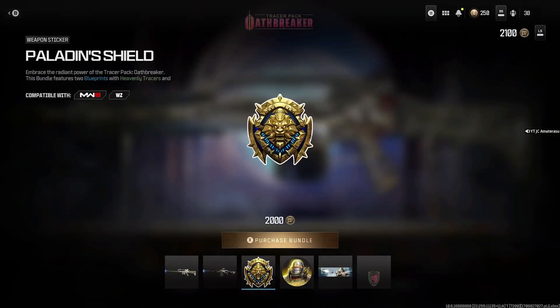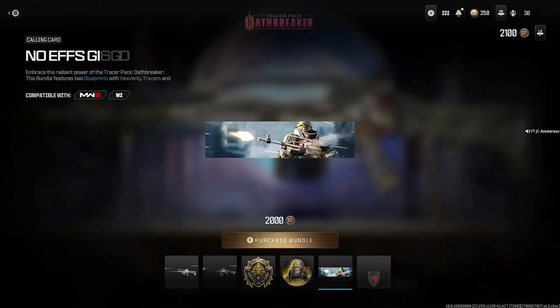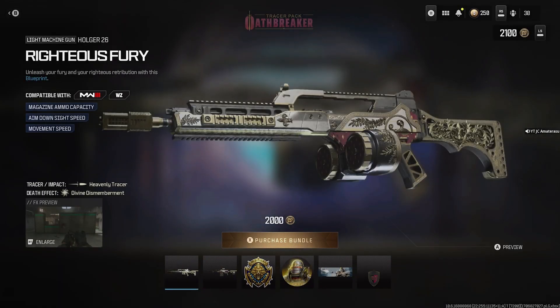The Pulemyot is looking beast too. Then you get the Paladin Shield weapon sticker, the Mighty Paladin emblem, the No F's Given calling card, and the Godly Protection weapon charm. Overall, this bundle is actually kind of worth it for 2,000 COD Points.